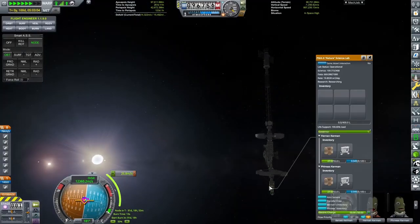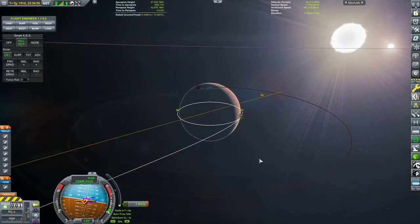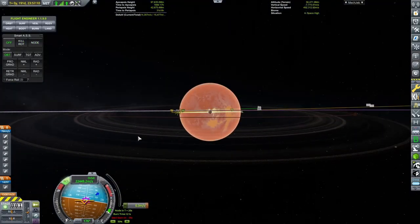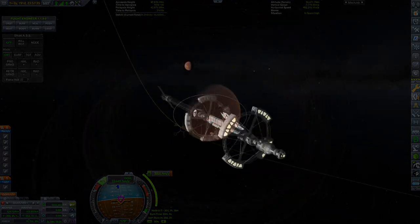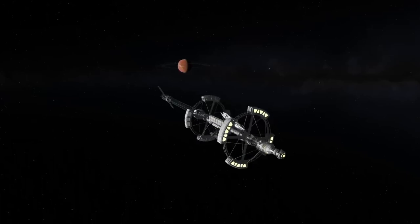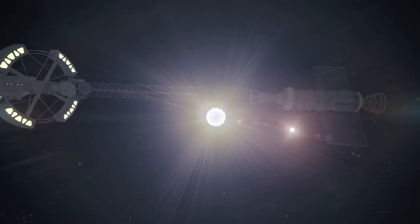We are also going to be sending the Aphrodite over to Vasto at a later point. But we are going into Planetary, and we did send this off in the last episode. What I am doing right now is performing a bit of a deep space manoeuvre in order to fine-tune our approach. I want to be as close to Fury as I possibly can when I arrive, so I can make the most of the planet's gravity to capture us into a nice low orbit.